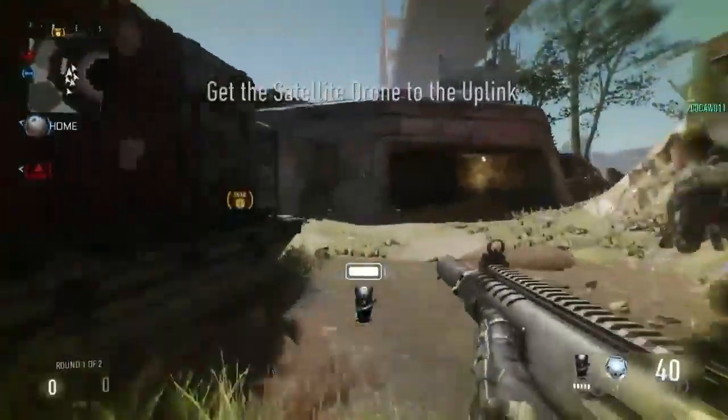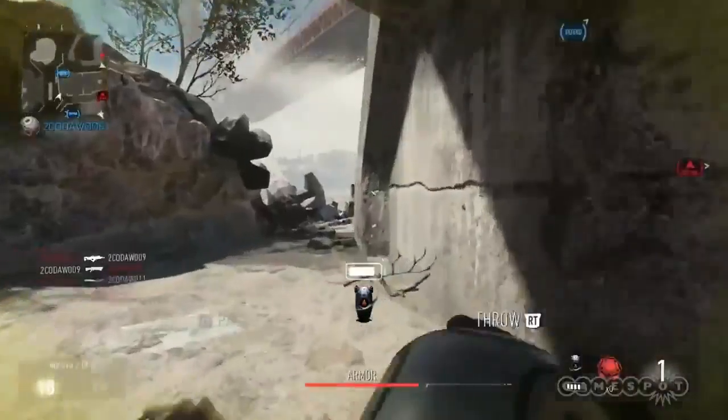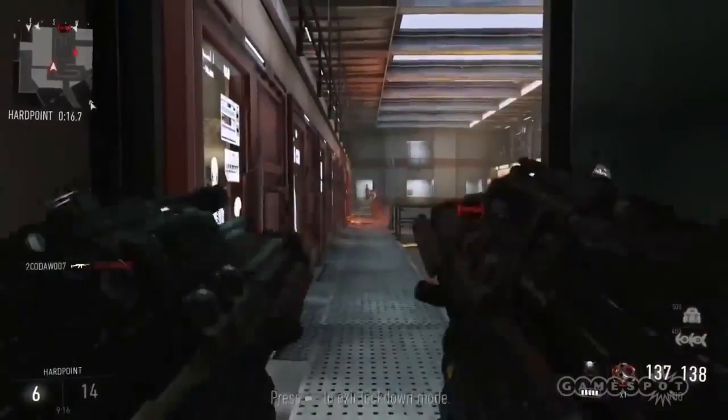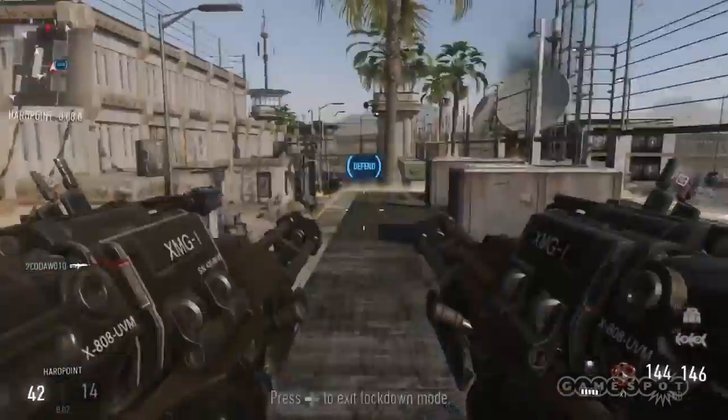Unsatisfied with your EXO suit sprint? EXO Overclock should hit the spot. Tap that left bumper and race like the wind. Perfect for outrunning foes in CTF or for combating the weight and bulkiness of the XMG, providing the necessary speed for gaining ground and locking down on those precious beachhead positions.